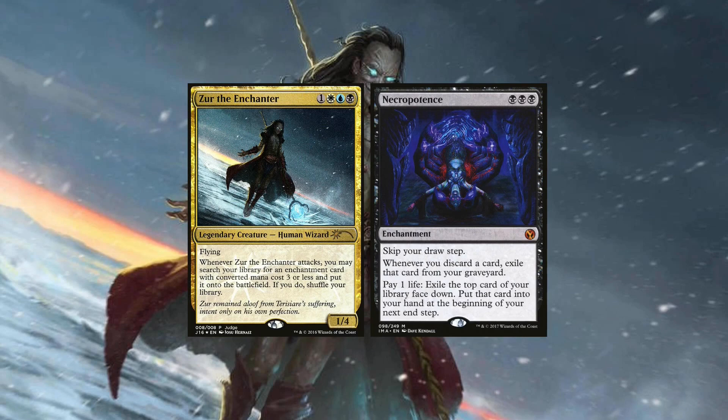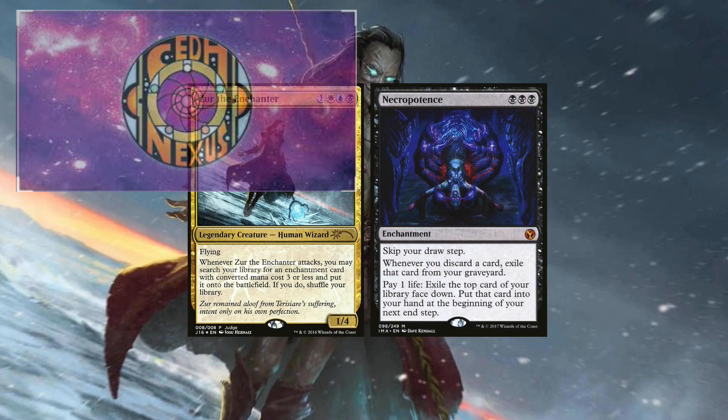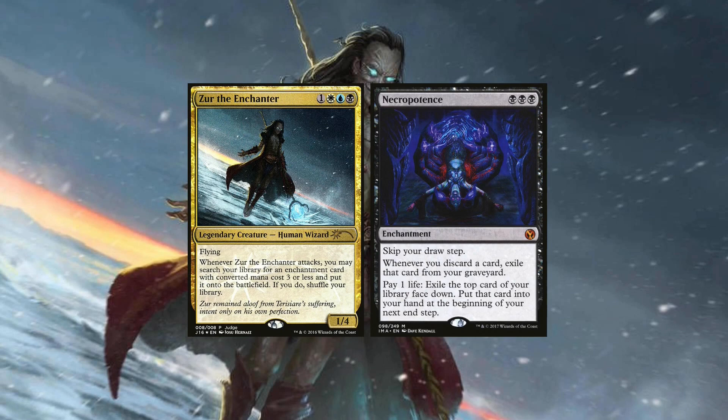Zur, the enlightened master, was once among the best commanders. However, he's fallen a little bit behind. But there are still people around that are trying to optimize and still bring this enchantment Esper commander back to his glorious days. Welcome to a deck tech video and an update on how Zur looks today. This deck is brought to us by Big Richie, an organizer from CDH Nexus, a Discord group that is playing competitive commander over webcam. In the description below, you can find a link to his deck list.